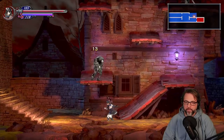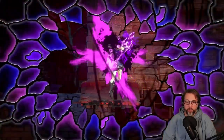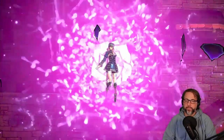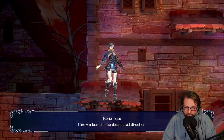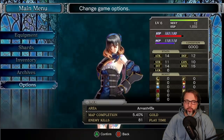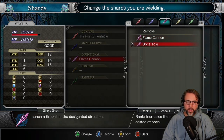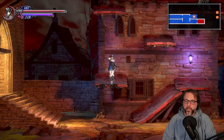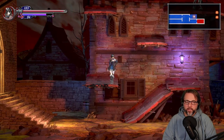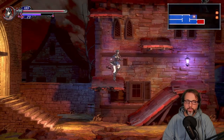New shard! Bone toss - throw a bone in the designated direction. So in this game when you defeat enemies you get shards, and the shards are basically your magic.